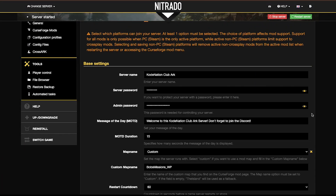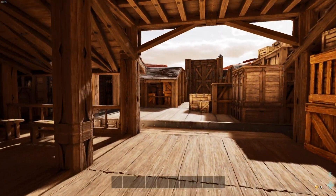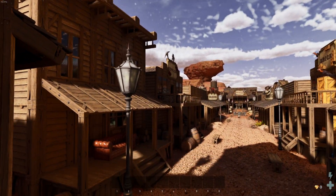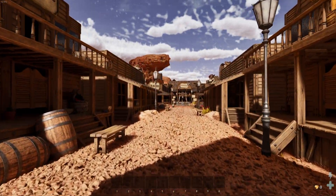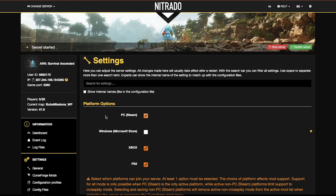Step number three is also under General Settings, where you set a password for the server. You need to put in the exact same password you have for your other maps in this same cluster. For instance, if you have an Island map with a password to join, make sure you put that exact same password here for the Club ARK server. You definitely don't want any randoms jumping on and causing mischief.